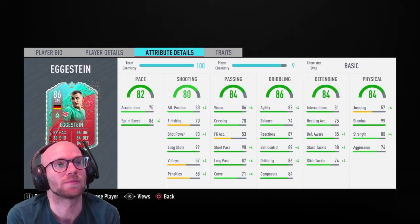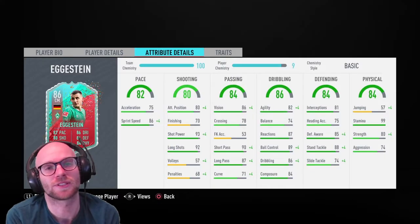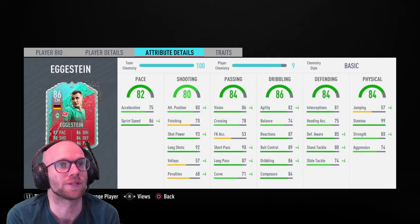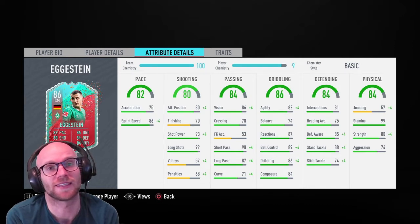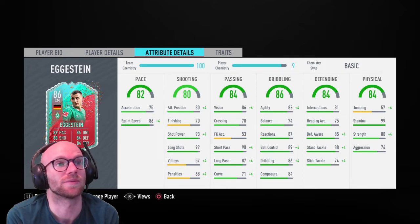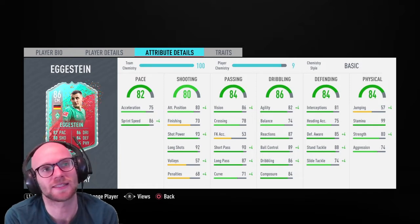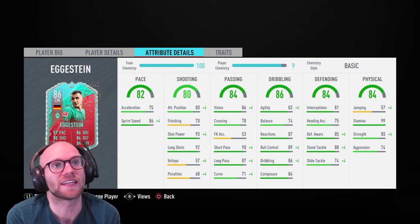In the dribbling compartment: agility 82, balance 74, composure 84 — a little on the low side, so I'd suggest boosting dribbling and pace, because this guy will feel like a truck, slow on the ball. Reactions 87 is good, ball control 89, and dribbling 86 — those stats are amazing, so he's a bit balanced with some highs and some lows.